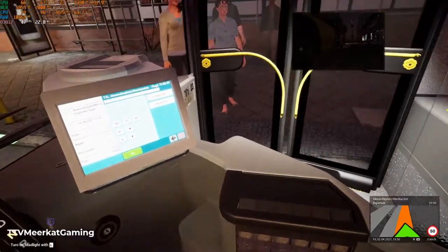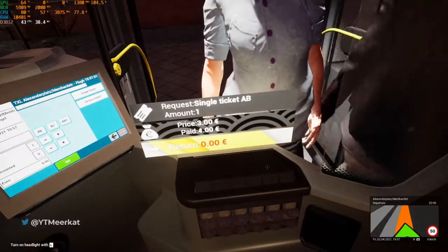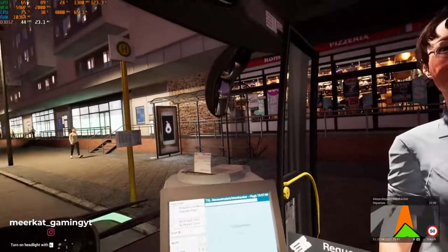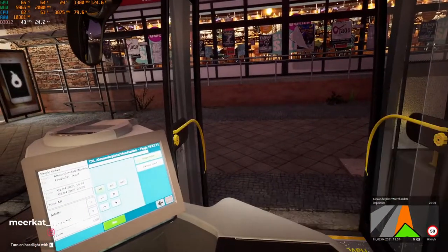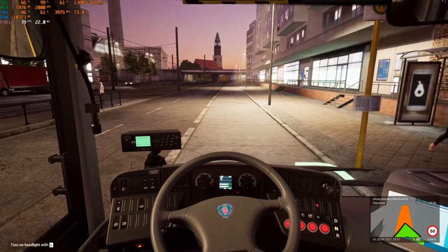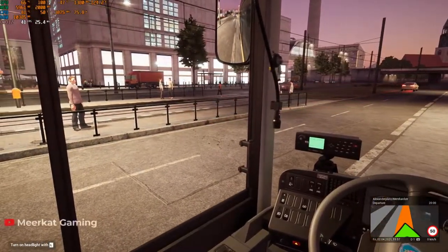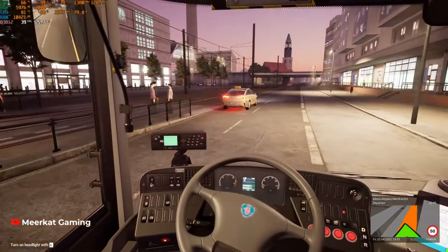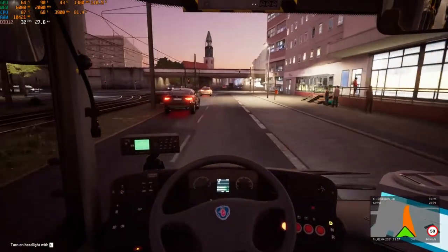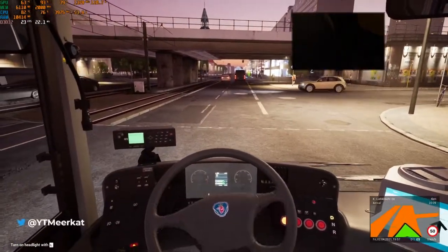I'm going to open the door. You want a little AB ticket - single print, print set - and then they go to sit down. That's about it, to be honest. There's not much to it other than you just follow your route. The AI is very nice and helpful. The brakes are quite good, though I'm not the best at driving.